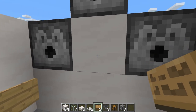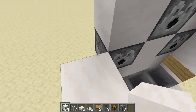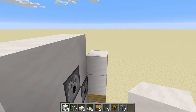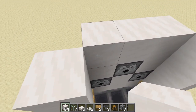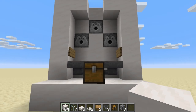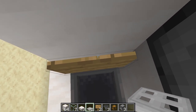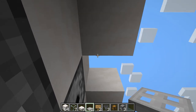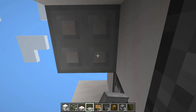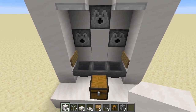Now take your building blocks again and place them like this — we are going to make this a little bit taller — just like that, placing one here and one here. When you have something like this, take your iron trapdoors. To place them correctly, face one of the walls and place the trapdoor on the block just above you. Do it like this on each side, and now the iron trapdoors are correctly placed.